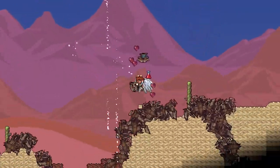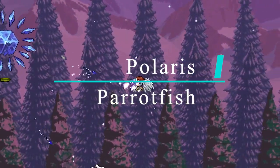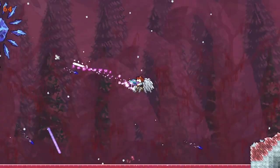a bunch of these little sparks will fall onto your target. So for things like the Destroyer, this will do a lot of damage to it. And last but not least, we have the Polaris Parrotfish. This is a ranged weapon that can be fished up in the astral infection as well,